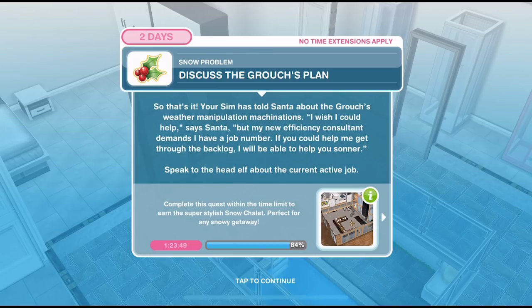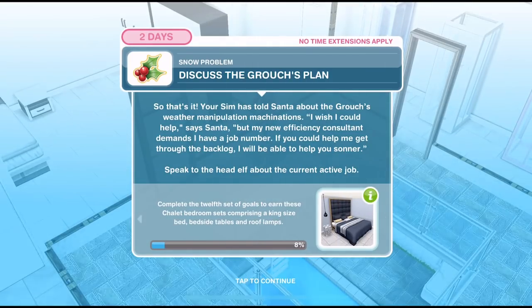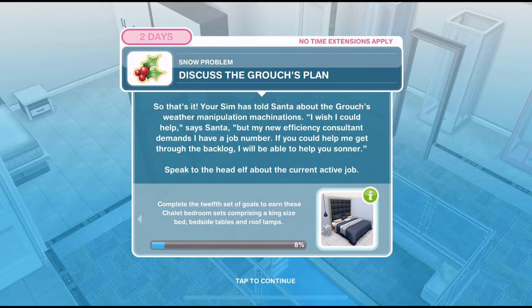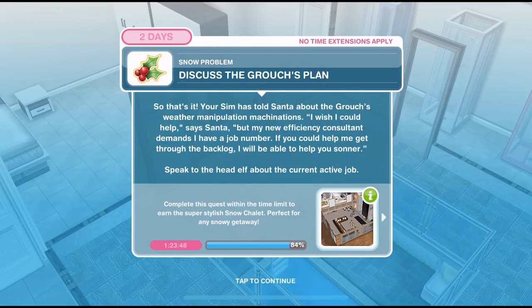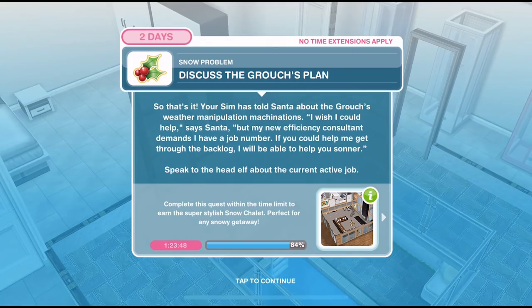The first thing we need to do is discuss the Grouch's plan. Your Sim has told Santa about the Grouch's weather manipulation machines. Santa says: 'I wish I could help, but my new efficiency consultant demands I have a job number. If you could help me get through the backlog, I will be able to help you sooner.' Speak to the head elf about the current active job.